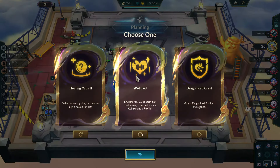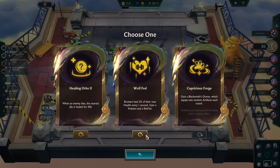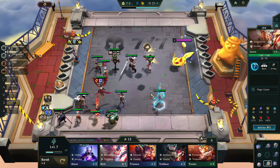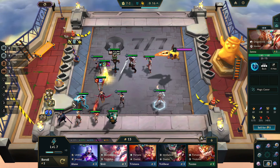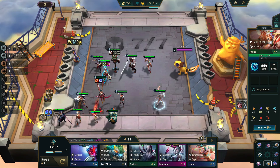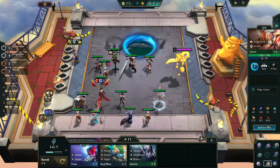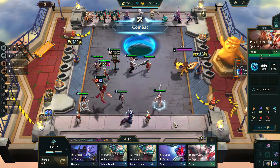Heading into the final set of augments, the game offers another Dragon — but we don't need it, because adding an extra Dragon Lord is not going to help. Well-fed is out because we're not running enough Bruisers, so Healing Orbs becomes the natural choice. Why not take the Dragon Crest? It's because once you get to 5, you're done — the ability itself does not give you anything special for the champ. It's a team-wide trait, so having additional Dragon Lords is not helpful. Unlike something like Mystic, where you can go over because the champion still gets the benefit.